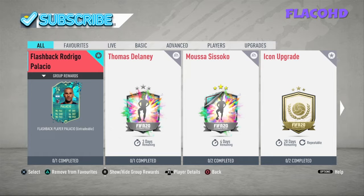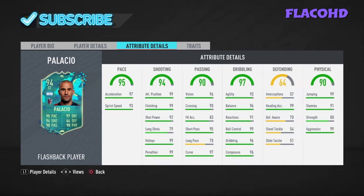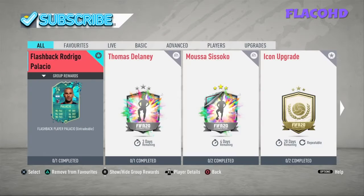Welcome back to my channel. Today I'll be showing you guys how to do the Flashback Palacio SBC. The card is a 94-rated striker with pretty good stats — four-star, four-star, good agility, balance, strength, stamina, finishing, and composure across the board.